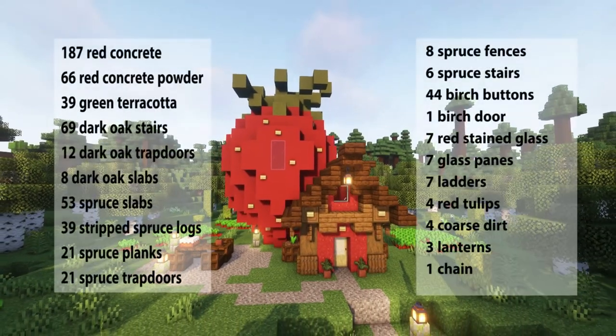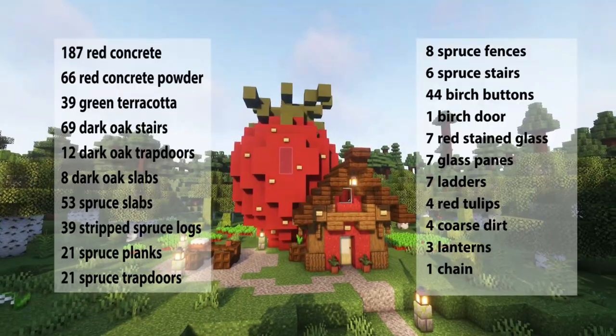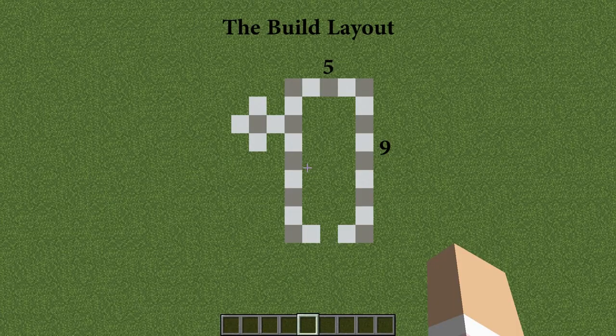The materials you need for this build are on your screen now. Here is the outline for today's build. You can see there's a rectangle for the house which is five wide and nine long, and then a little star shape marking where the strawberry starts.